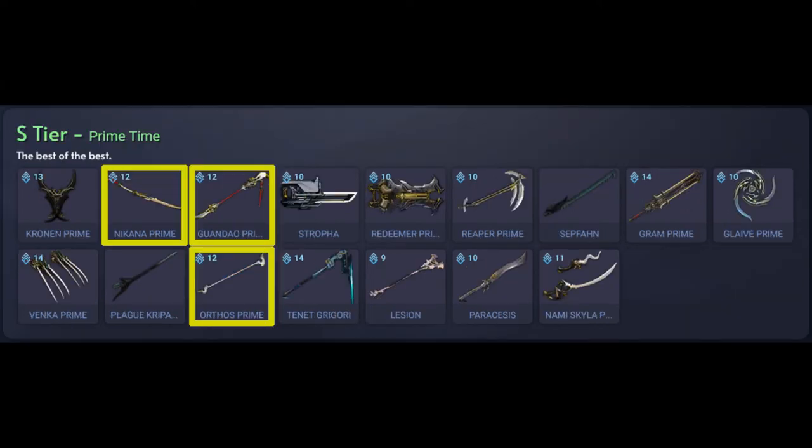Let's move on to the melee weapons for Mastery Rank 12. We've got three weapons that are in the S tier — the best of the best. We have the Necana Prime which is a primed variant of the Necana. It does mostly slash damage, has high crit chance and multiplier, high status chance, and high attack speed. You can acquire this weapon from Void Relics or from other players but it's currently vaulted.